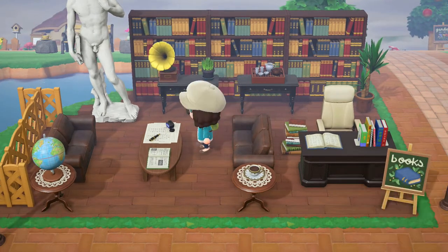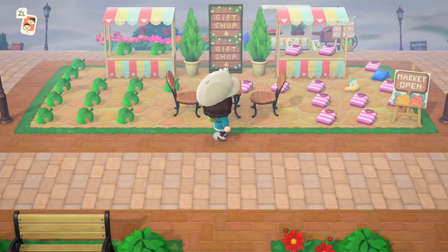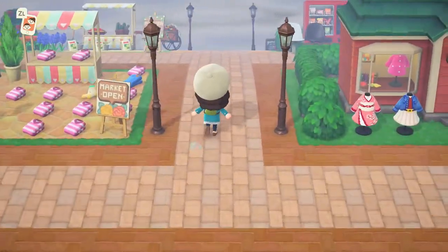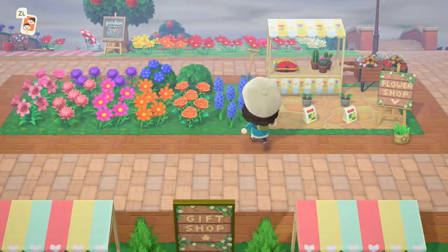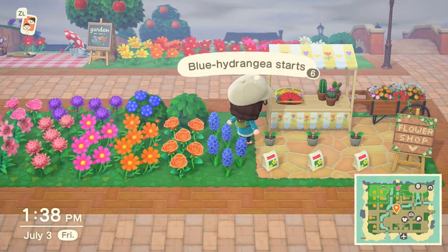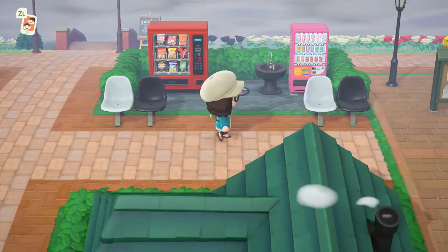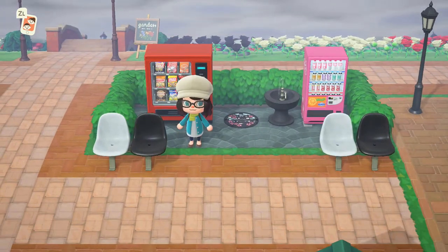Over here is the library, complete with a fake statue of David — it's very cute and relaxing. And over here is the gift shop, so anybody who wants to come and visit me can take one of the millions of things that I gather that either I already have or don't want. This is my flower shop, including one of my favorite QR codes that I found yet — it's this cushion that they turned into a bag of potting soil.